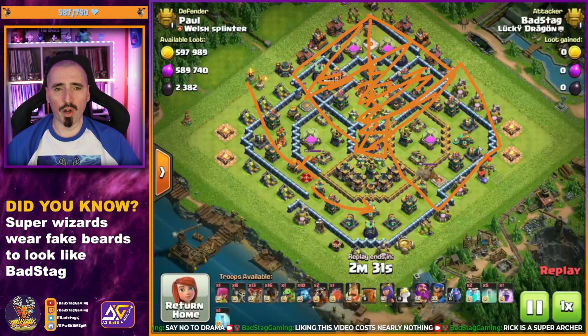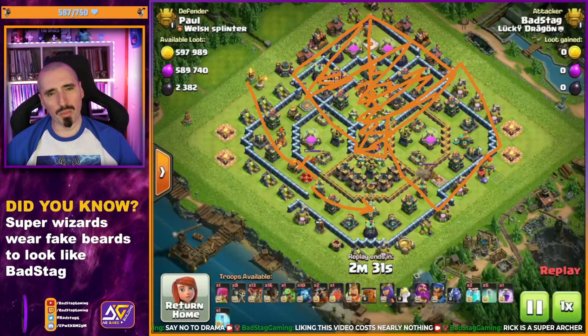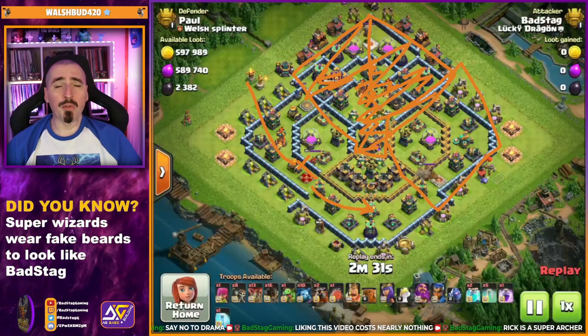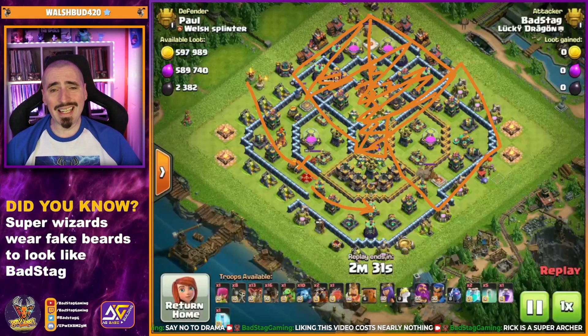There are no spells for the Rocket Loons other than one Freeze, which is sometimes used for Rocket Loons and sometimes for heroes. But realistically, once you get the value from your Superarcher Blimp, it's easy-peasy. Let's have a look at the raid and see exactly what happened.